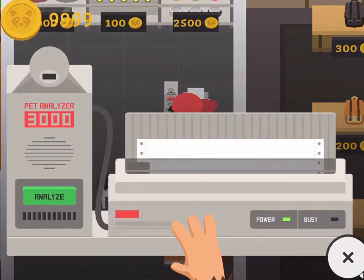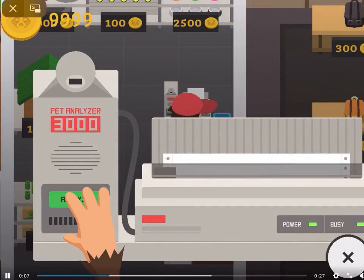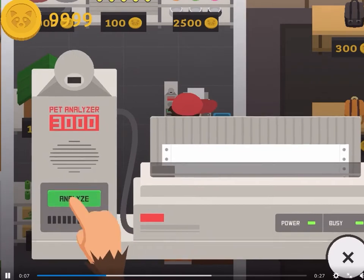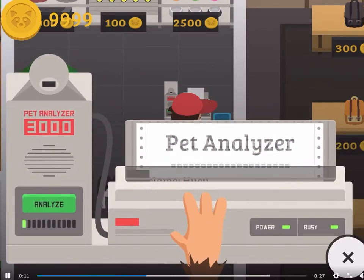Whoa, what is this? Wait — look at that! The Pet Analyzer 3000! This is awesome, we need to see this from the start. Whoa, it's a printer!